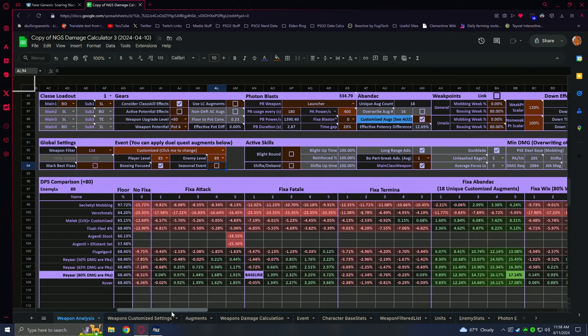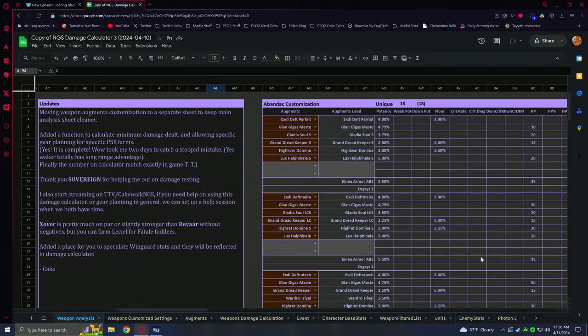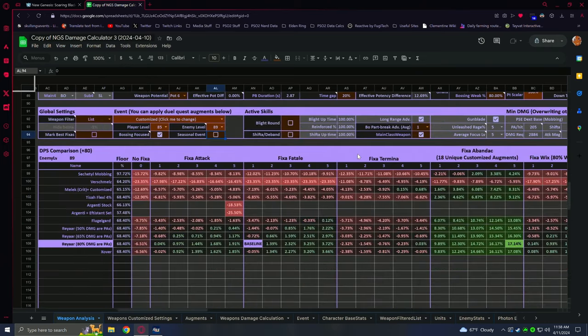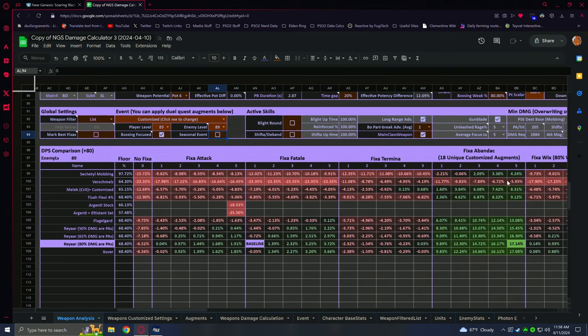The last bit of nuanced information is the a-band deck customization — it's basically the unique best augment setup you possibly can for a band deck. That's why the a-band deck is so much stronger than everything else: one, it uses no LC augments, and two, it's best case scenario. I wouldn't look at this at all, and I don't recommend augmenting for a band deck — it's too much of a headache unless you're already there. In both situations, Fatal can end up actually pulling ahead depending on how lucky you get. So either way, taking a look at the comparisons, you can kind of see where we are at the moment.